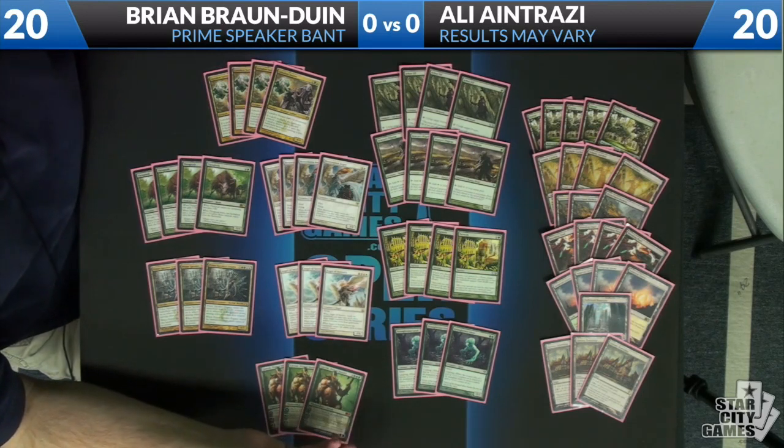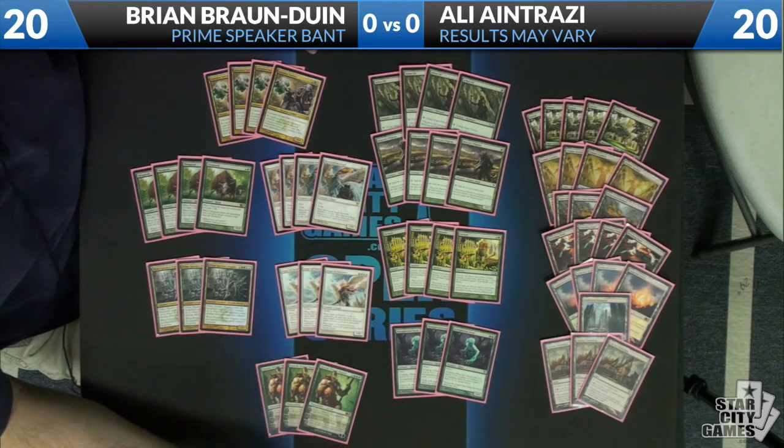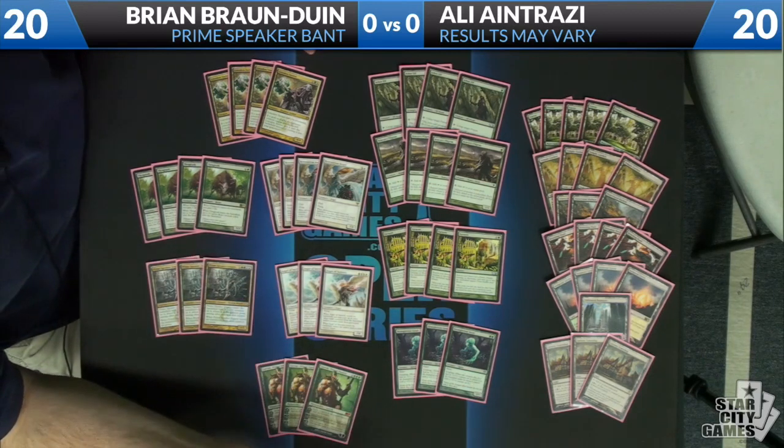Beyond that, we have three Strangleroot Geists. This is probably the least powerful card in the deck and could get changed if something else fits better. The basic purpose of this card is to serve as a roadblock against aggressive decks. Because of the Undying ability — and Pillar of Flame isn't really seeing a lot of play right now — Strangleroot Geist can oftentimes be a two-for-one against aggressive decks. A lot of times they'll just pass the turn rather than attack into it because they don't want to give you so much value. It's really good at buying you time, and it also combos well with Restoration Angel: you can block something, have it come back with Undying, and then use Restoration Angel to reset it.